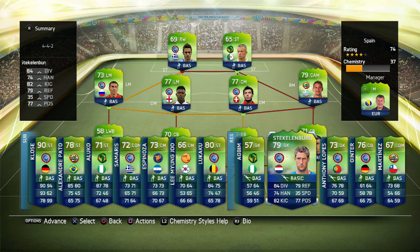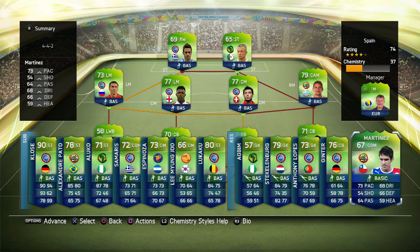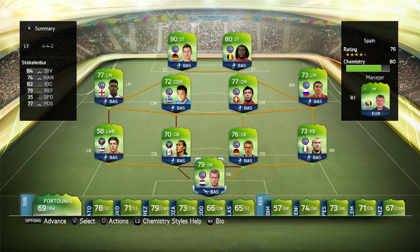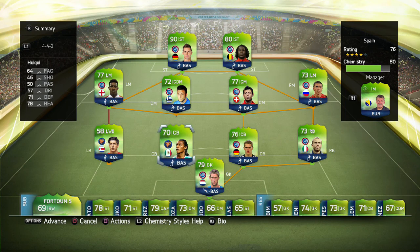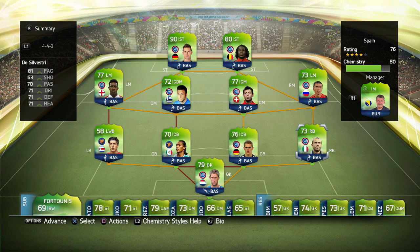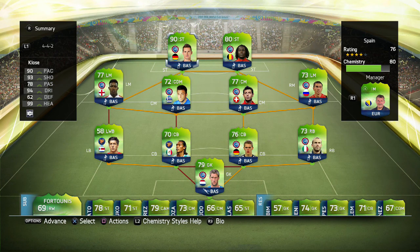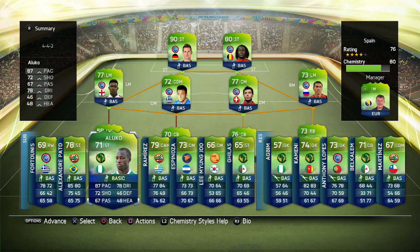Not only that, we get Lukaku as well - he's obviously going to play alongside Kloster. So that's two very quality strikers, especially Kloster. That's going to be a really nice partnership up top. In total, after a bit of rearranging, we end up getting 80 chemistry, which is quite decent because mostly in starter teams you get lucky if you can get over 60 chemistry, so I am so happy with 80.